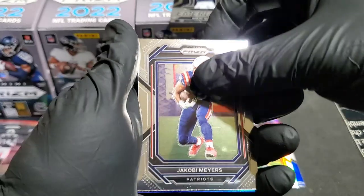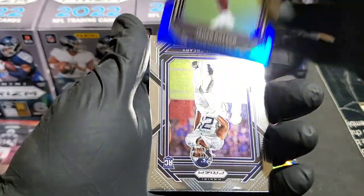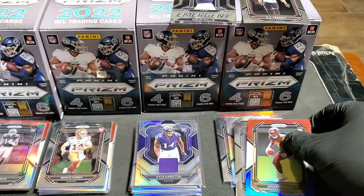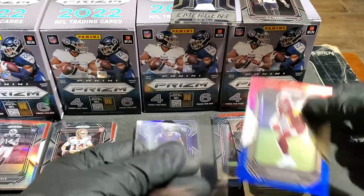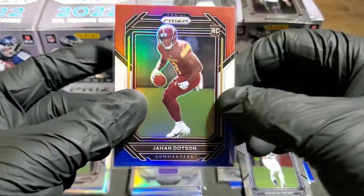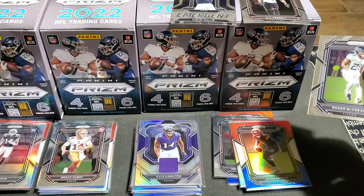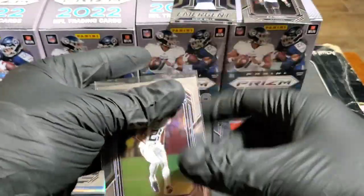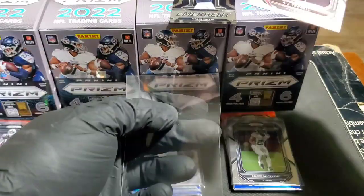Last pack of the break: Miles Garrett, Jacoby Myers, red, white, and blue is Jonathan Dotson — another really good rookie — and Roger McCreary. Fourth box not as great as boxes one, two, and three, even though we did finish with a rookie red, white, and blue Jonathan Dotson. Let me get these sleeved up and then we'll go through each box and I'd like to hear what y'all think.